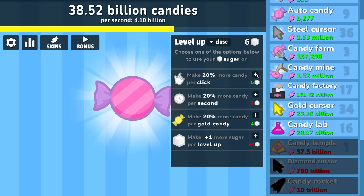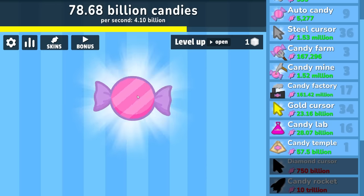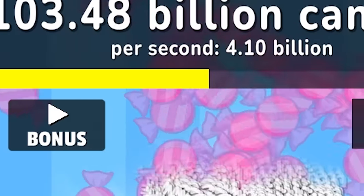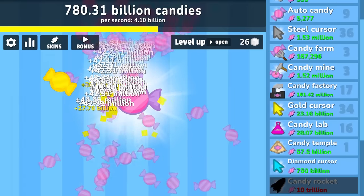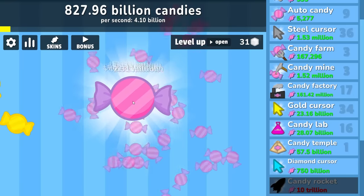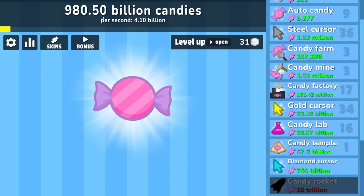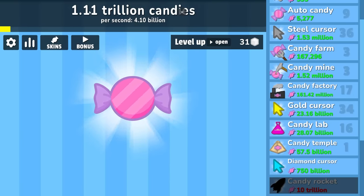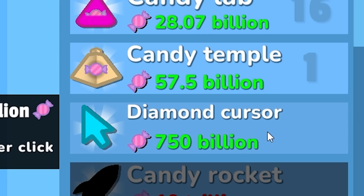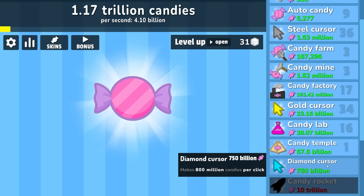So 20% more candy per click. If we auto click now the yellow bar still goes very quickly and we make a lot of money. After letting auto clicker run for just a second it really kind of breaks the game. We'll go to this next level up though — we actually made almost a trillion candies there, so we might as well just let it hit that. But you know you're making progress when your progress slows down like this. That means I can buy a diamond cursor for 750 billion dollars — that's going to make an extra 800 million per click.